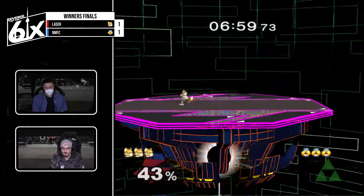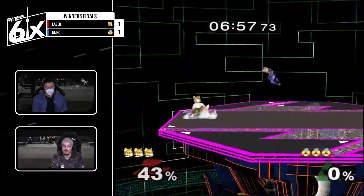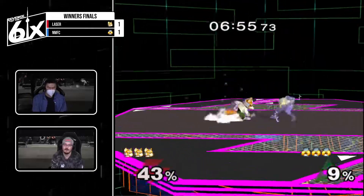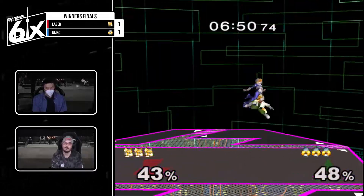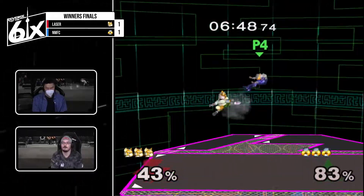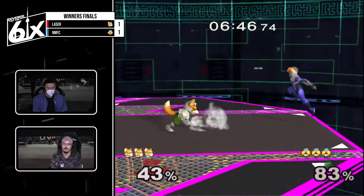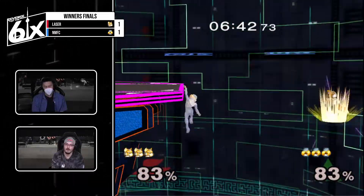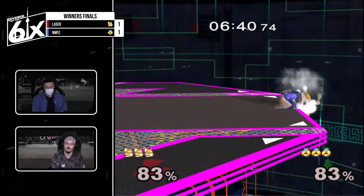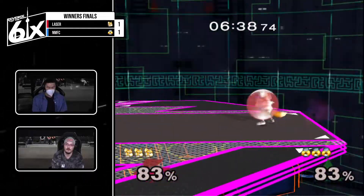Gets the counter — that was clean. NMFC should be looking for an F-tilt or grab right now, could be a really meaningful follow-up. Back air, up tilt, up tilt — nice. That's from the back air. I like the back off, hold center right there. Fair. Needle turn around — up B's instead. That's definitely the 'I just started playing Sheik' vibe.